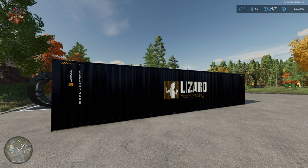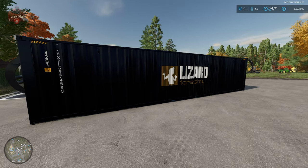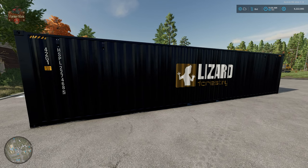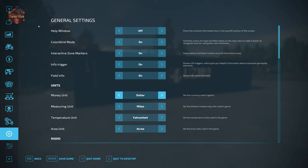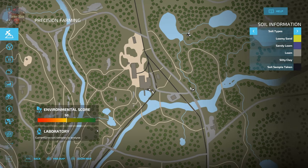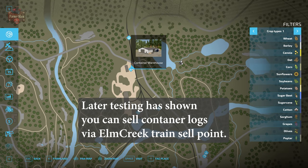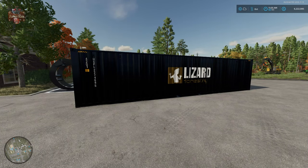On the Silver Run Forest map there is an interesting feature involving the use of containers, specifically containers for the purpose of selling logs. Take a look at the map — you're going to find up here that we have a sell point at the northern old sawmill called the container warehouse. This container warehouse is a selling point for containerized logs.